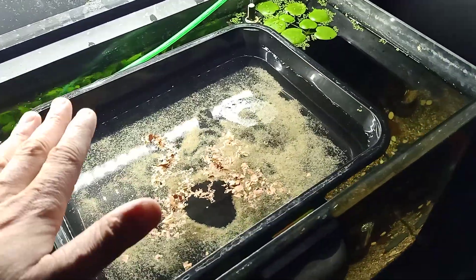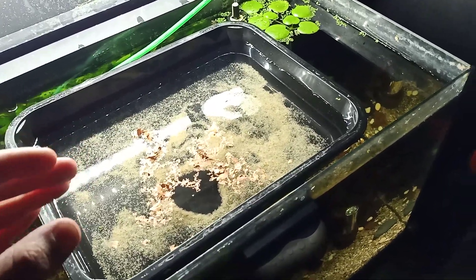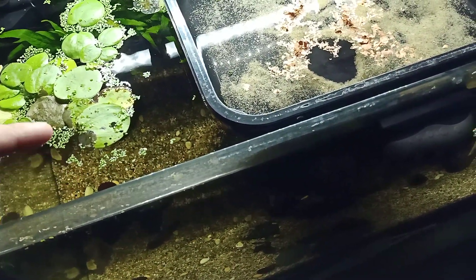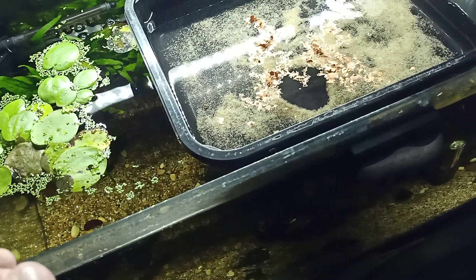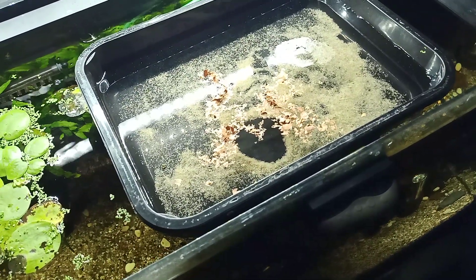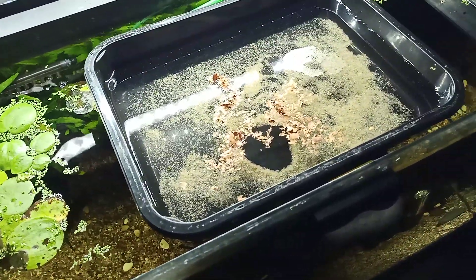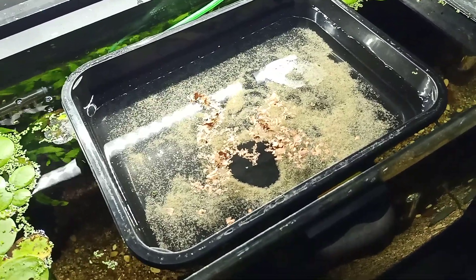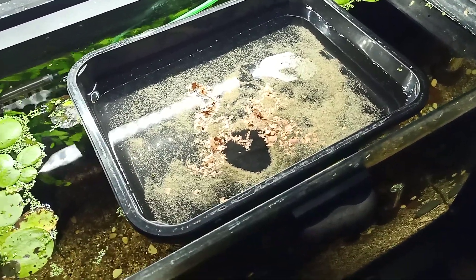This time I'm back with a bigger tank — it's a 60-liter tank, about three times the size of the other nursing tank I used to use, where I would grow out juvenile triops up to juvenile size before transferring them to the main tank. Now I'm using larger hatcheries to keep them a little bit longer inside until they're large enough to be transferred. The water is basically 50% tap water at around 150 TDS, mixed with 50% RO/DI water, diluted down to about 70 to 80 TDS.